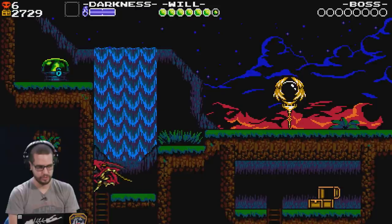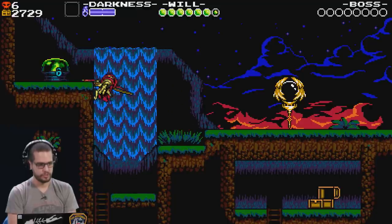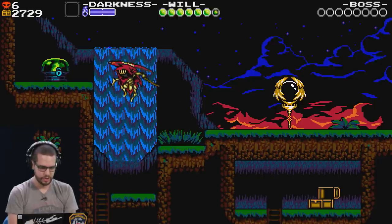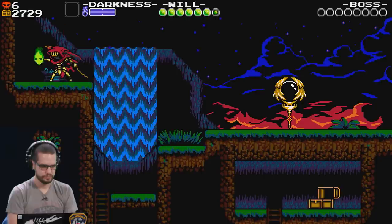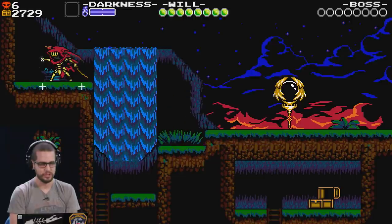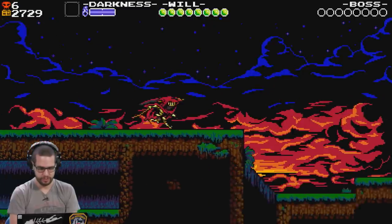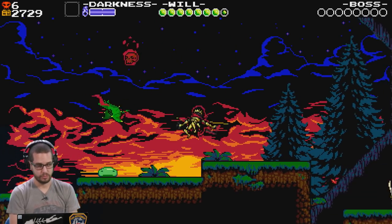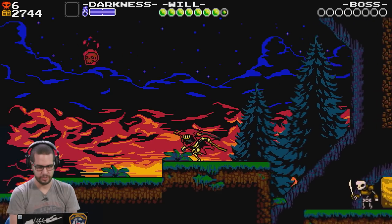We're going and we're going. So he can only climb for a little bit and then he'll flip back, so you can't start the climb from down here and do it all the way — he'll just jump over. So you have to see if he can do it. There's also grass over the top, but that didn't slow you down. Cool. Willful Wisp — prolong your undeath by increasing max will. Will is his health, I suppose. Let's hit the save point; we won't get too drastic here.